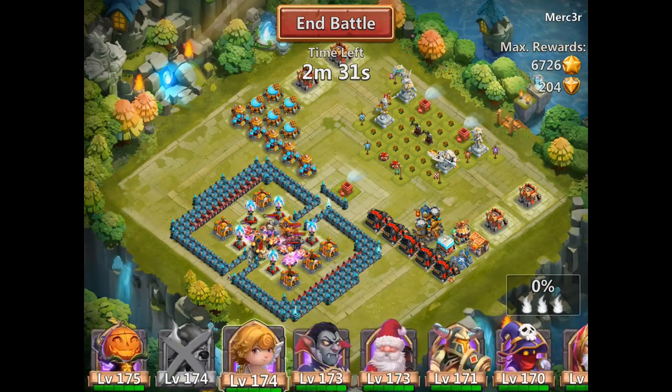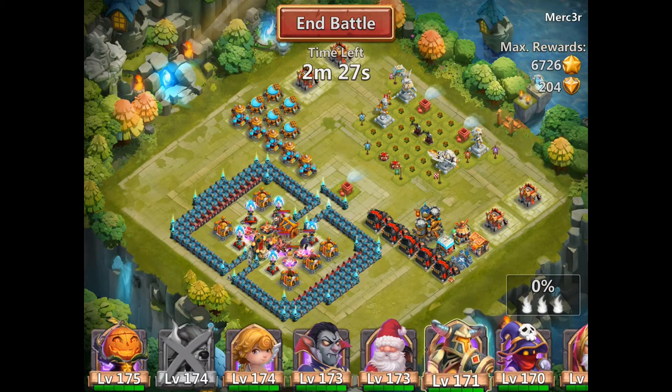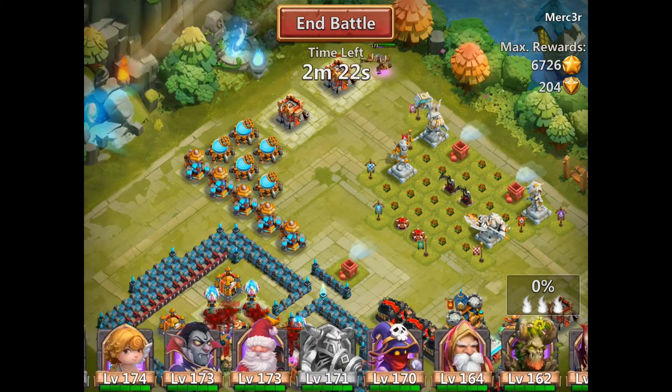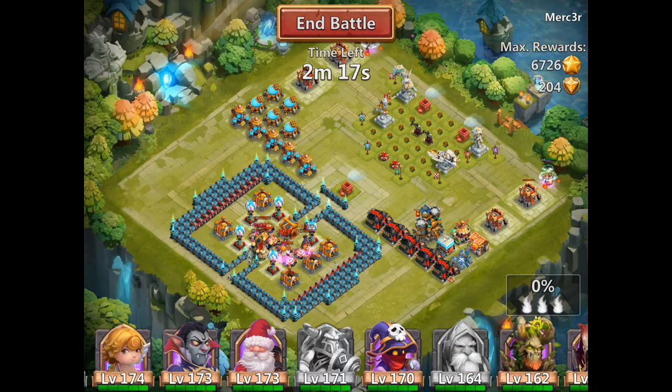I'm gonna clear out those heroes because when those PDs revive, I want their procs to start stacking on top of each other. So I'm gonna put Ares right here and Warlock right here. Once they clear out those heroes, I will launch Trentar so he can revive those PDs.